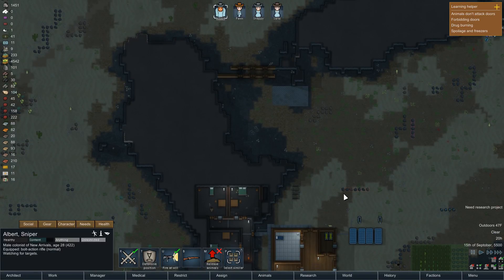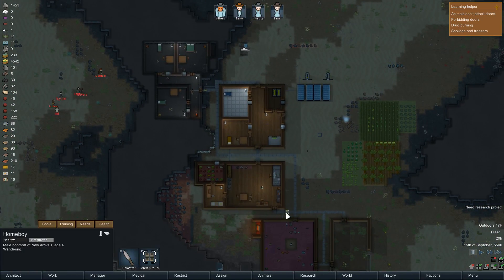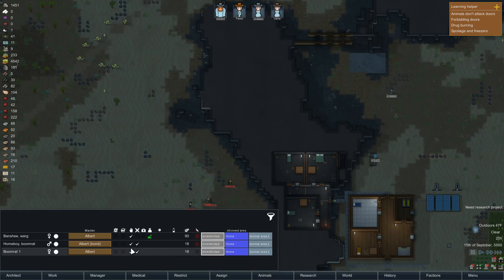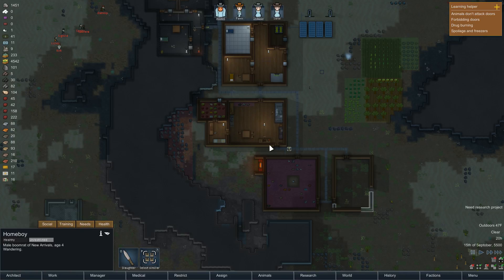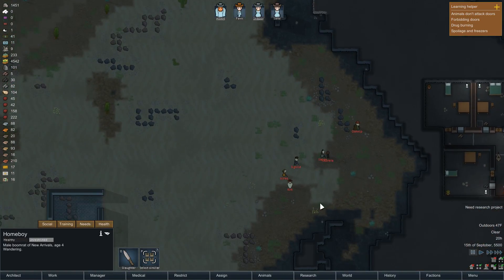Draft. Snappy, can you get over here? We need to kill them as they come around the corner, and she's a close-range character. Albert comes here. If I could get them to attack the Boom Rats, that would be nice. Boom Rats! How do I sick them? Boom Rat Homeboy - release? Do I have to train them to follow while drafted, and then release to attack? That's probably what I'm supposed to do. The Boom Rats are not going to be much help, but that's probably okay.